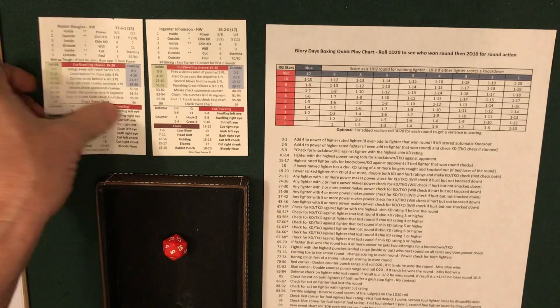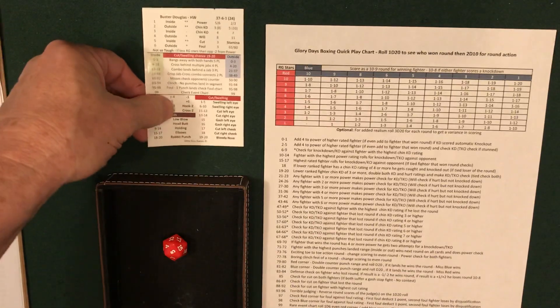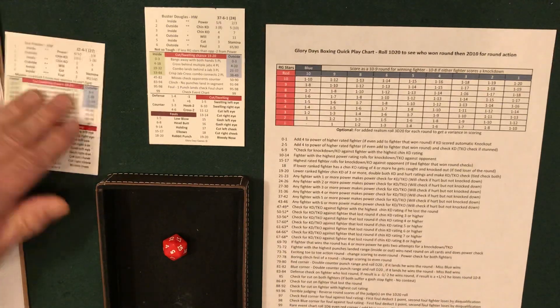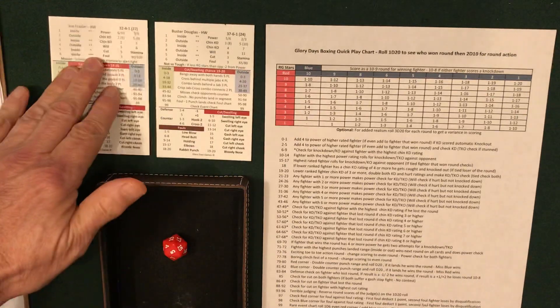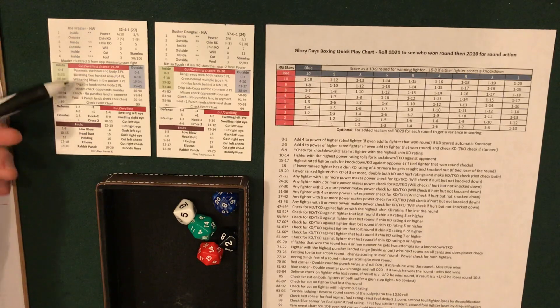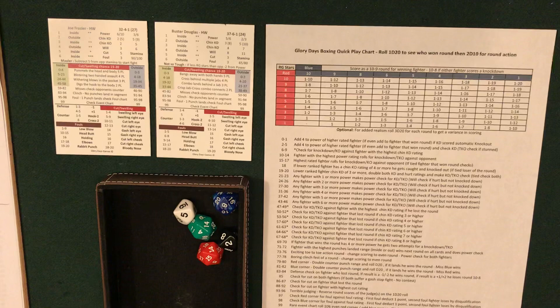On to the final fight of this test — and we're not quite 20 minutes in with five fights done already, showing how fast this can go. The three knockdown rule is in effect. Joe Frazier now takes on Buster Douglas — Frazier in the red corner. 10 stars to 8, so one to 13 goes to Frazier. Rolling red, blue, green — two judges give Frazier round one.